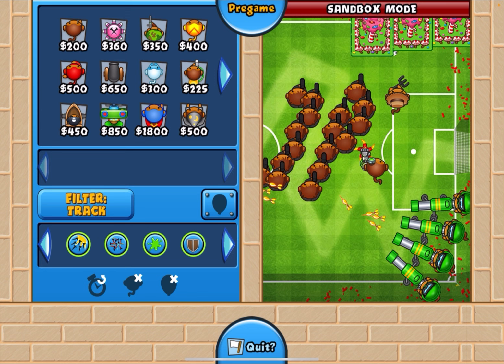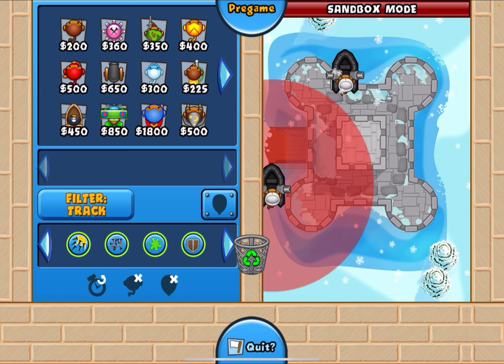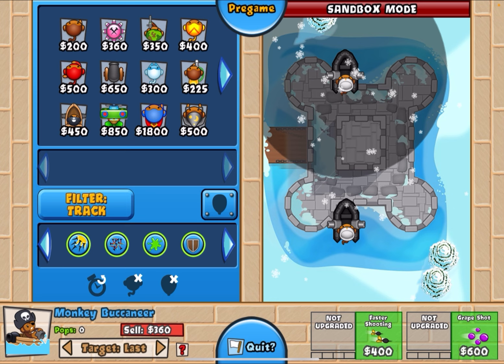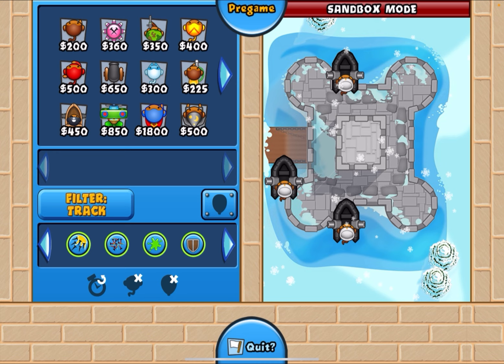The meta boat spot on Offside is right in the middle, but I usually prefer dartling here. Moving on to Snowy Castle — you can use both boat-boomer and dartling-boomer. For boat, place your first one here unless it's aggro mail, in which case here is the best spot. Target it to close. The second boat spot I always use is this one, also on close.